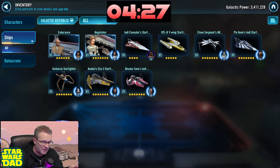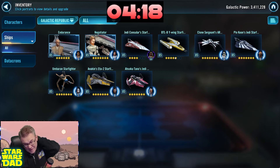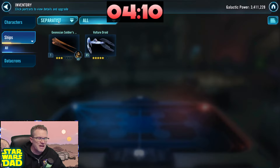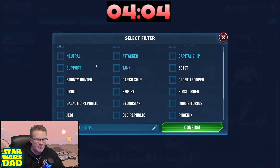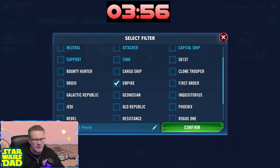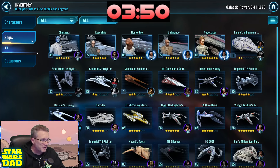We want to look at Galactic Republic next. We have a Negotiator bundle — or the GAS bundle was purchased. This fleet is functional and it's a decent fleet. You've got a Relic 8 Ahsoka, Relic 8 GAS. We need to get this Y-Wing up. The ship you want to start thinking about is the Marauder — you really want to make this an end-game fleet. At 3.4 million I'm going to put the fleets at a four, unfortunately.